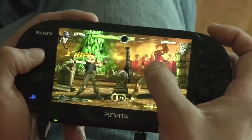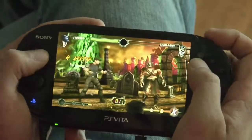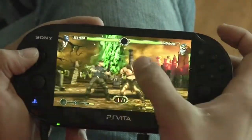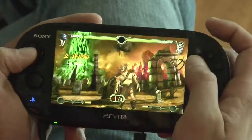Some missions have a trick to beating them, like mission 146 — Stryker versus five Shao Kahns. If you hit the pause menu and look at the hint screen, it'll say: look at Shao Kahn's helmet, there's a crack in it. So when you go back into the game, if you tap the screen, it'll put Shao Kahn into a dizzy pose where you'll get an extra free hit to make the mission a lot easier.